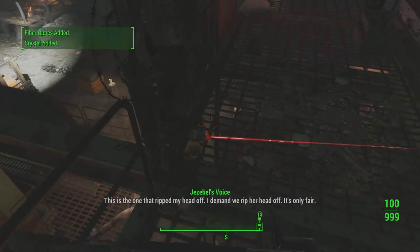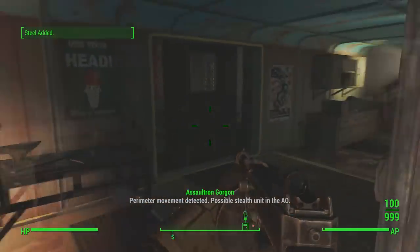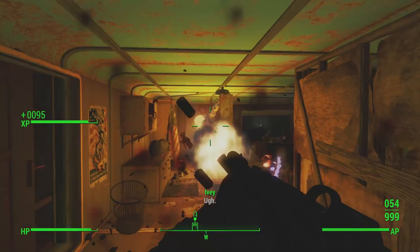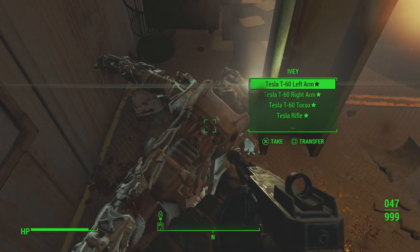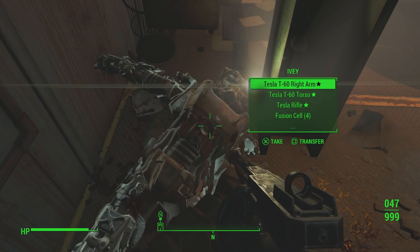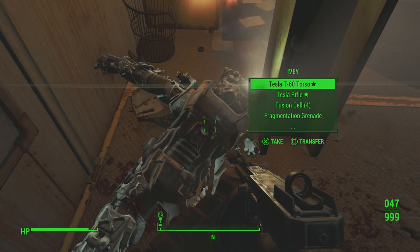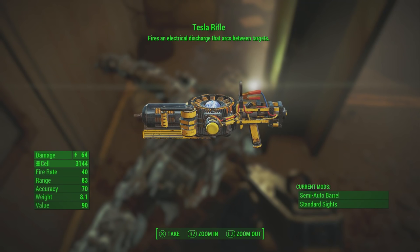Ivy is a raider in a full set of T60 Power Armor and is also accompanied by an Assaultron named Gorgon, though I'm not sure if that's the same for everyone. However, when you finally manage to kill Ivy, you will find that her arm and torso pieces are actually called Tesla T60 Armor. These are unique pieces which increase energy damage, meaning your energy weapons and electrical effects on melee weapons will do more damage.